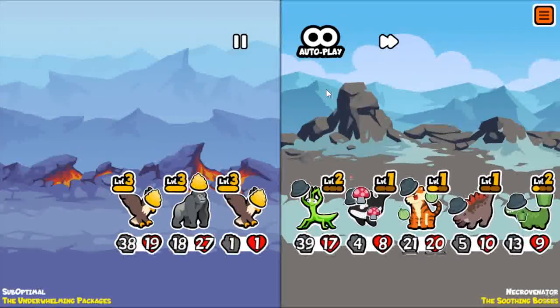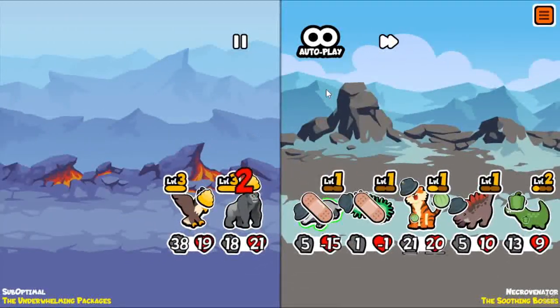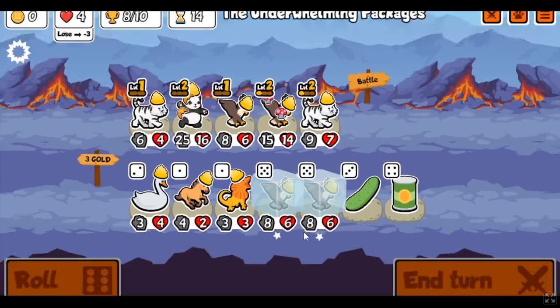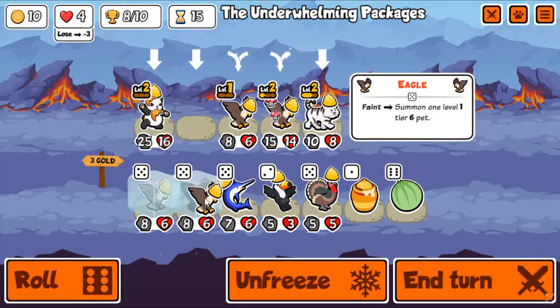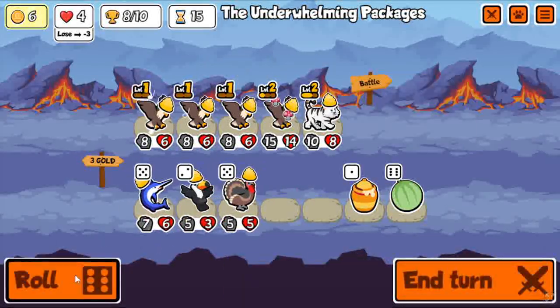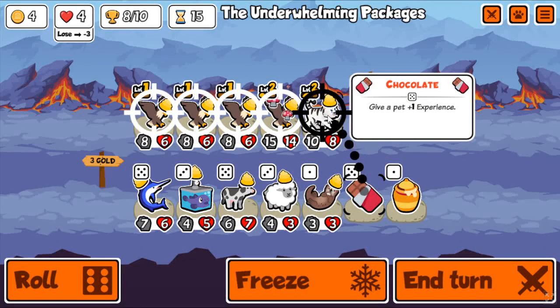The crocodile sniped it — kind of worked. The boar had 42 attack there. Then the gorilla got coconut armor. Unfortunately it got weakened, but this still managed to win that round. Now I can combine, get a third eagle out there. Selling the panda — who needs that thing anymore? I have four eagles on the team. This is exactly what I was hoping for.